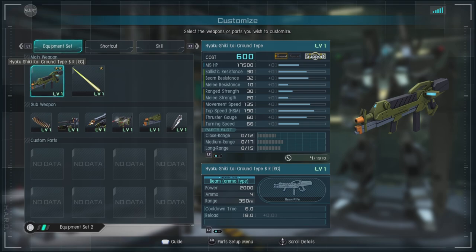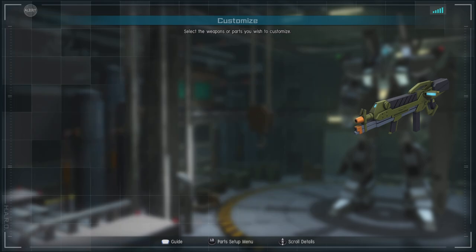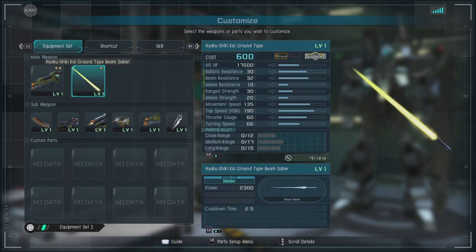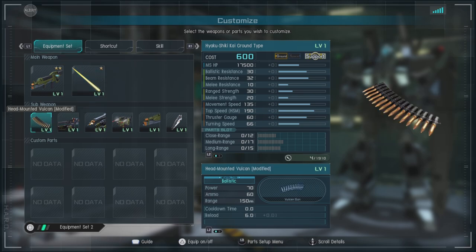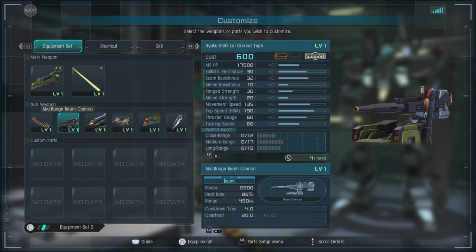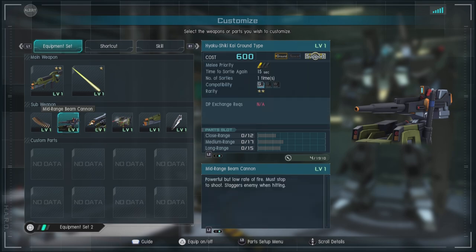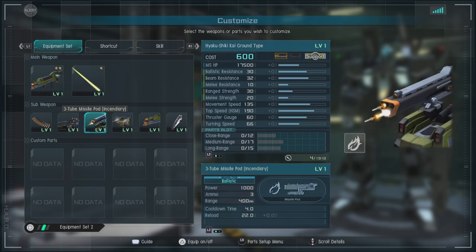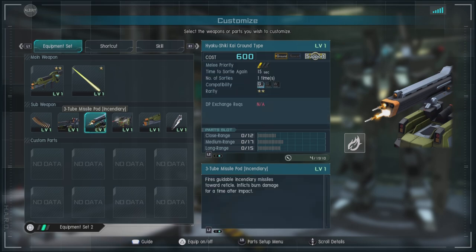For equipment we have the Hakashiki Ground Type BRRG — holy moly, it's an ammo-based weapon that can stagger, has a range of 350, and does decent damage. You can't supplement anything else in. We've got the Hakashiki Ground/Hakashiki Kai Ground Type beam saber — pretty standard. Head mounted Vulcans modified — kind of weaker than expected. A mid-range beam cannon on the shoulder does pretty decent damage and I believe it also staggers, though it does have high heat. Then the three-tube missile pod incendiary fires in a staggered manner.